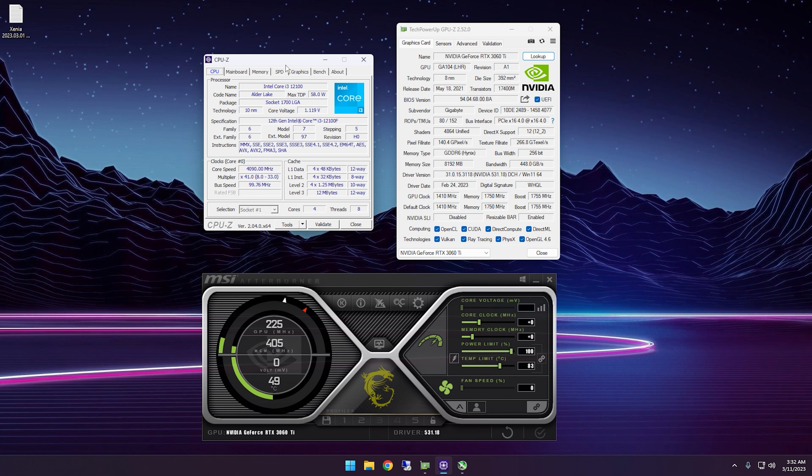Today we are going to try to get stable FPS on Atomic Heart with this rig. I have an i3-12100F paired with an RTX 3060 Ti. The driver version I am using is 531.18, and I am not using any underclock or overclock profile.